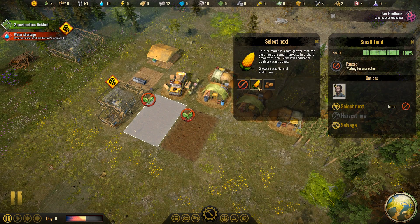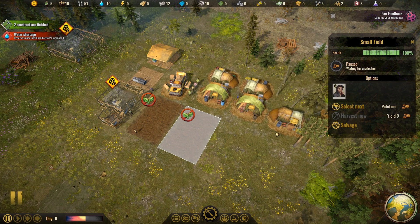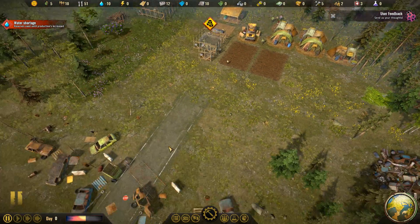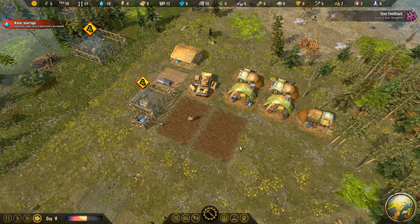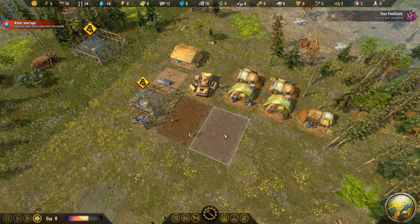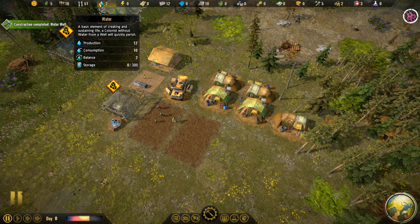Farm plants are done — let's go ahead and select a crop type. Corn, or maize, grows at a pretty normal rate and has a low yield, so it's a fast way of getting some food every three or four days. Alternatively, you have potatoes which grow slowly but give you a higher yield. There are different crop types you can get occasionally throughout the game, either by helping colonists who give you a gift, or perhaps trading. You want to have a good diversity of crops — some blights probably can knock out a specific type. Water well is done, which means now we have an excess of water.